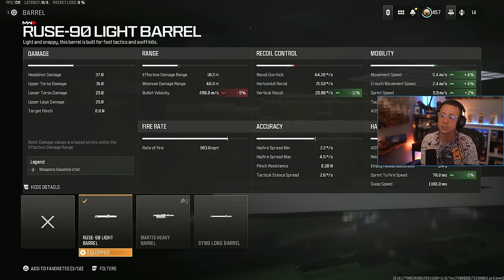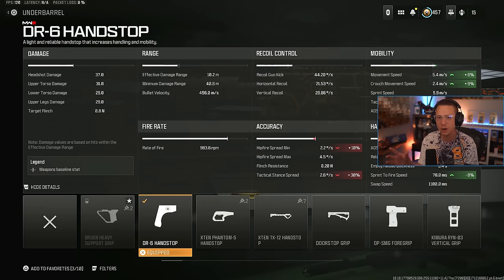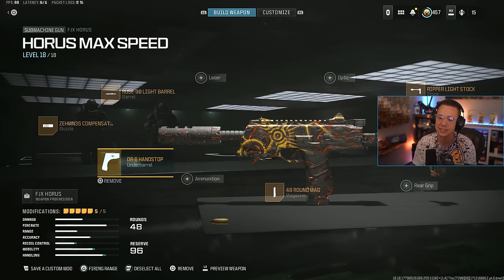I also go for the light barrel. It speeds things up across the board with better movement speed and better tack sprint speed. It also helps out some with the vertical control, and ADS and sprint to fire also get boosted. With all the attachments here, we've got a 78 millisecond sprint to fire, which is pretty crazy. I got the DR6 hand stop. This was slightly nerfed with Season 3, but it's still ridiculously good for any general mobility build - better movement, strafe, ADS, sprint to fire, all feeling fantastic.